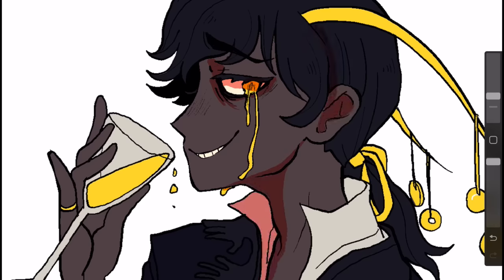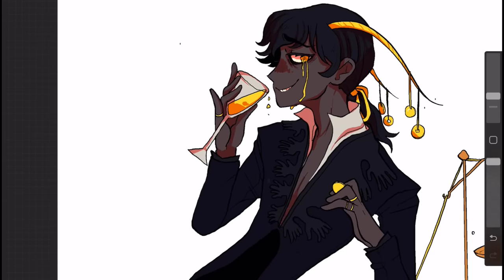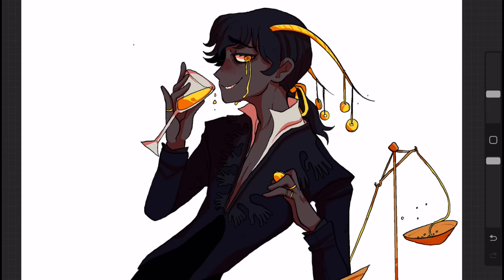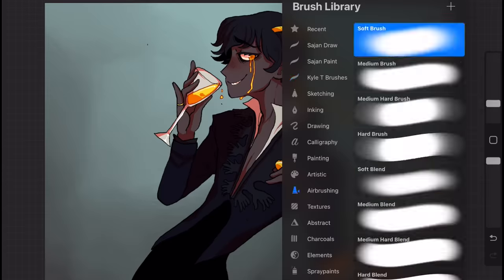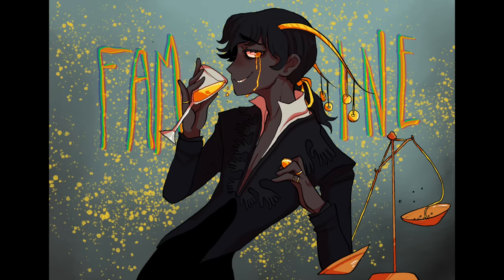He's sort of enjoying this golden liquid that represents all of the luxurious things he can have. I tried to keep the color palette really dark because this is the black horse. I was glad to have a character with some darker coloring, since there are a lot of pale and white colors in this video. I hung little coins from his horns and gave him a very dark suit with hands reaching out and grasping, then added little pops of gold to signify the wealth and luxury that Famine is enjoying.